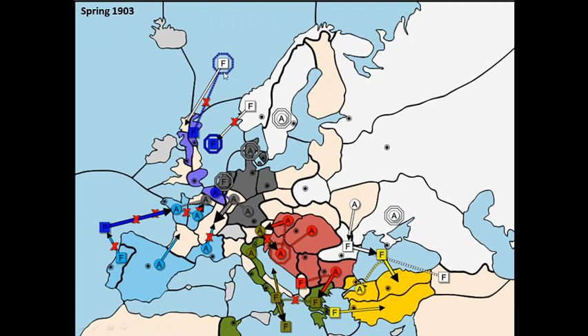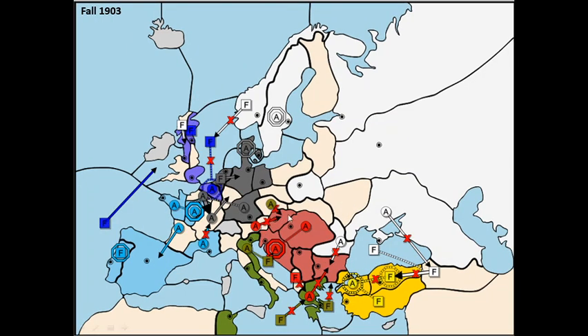In 1903 I move into Clyde to take Liverpool in the fall. And I'm taking the Black Sea — a very important step in the Russia-Turkey conflict. Germany and France are fighting a little bit; Germany seems allied with England because England is supporting them into Burgundy. Austria is again being attacked hard by Italy, which explains why he has no time to think about moving against me. In the fall I move into Clyde grabbing my 8th supply center, and I'm making progression against Turkey with a pre-arranged bounce in Bulgaria with Austria — wise, because Italy also tried to move there.